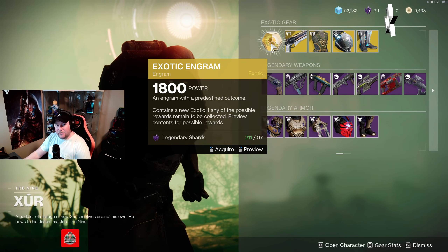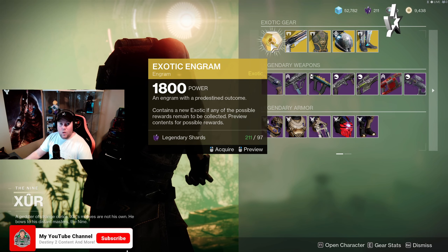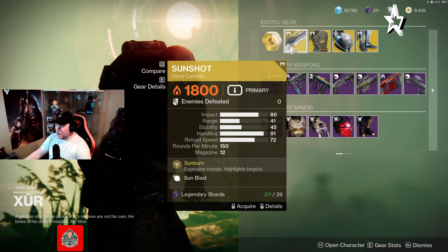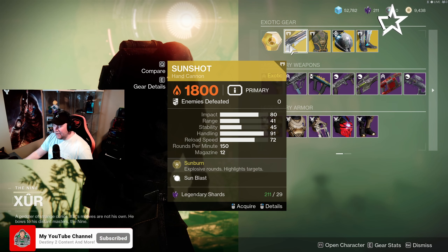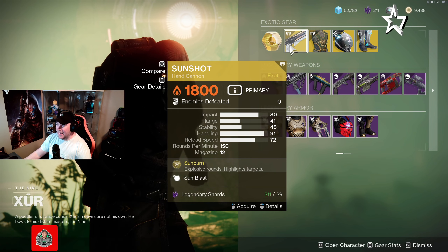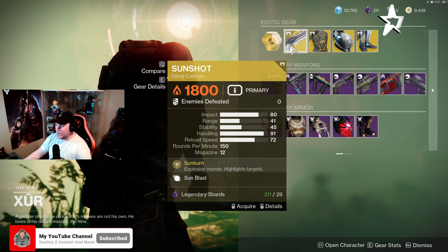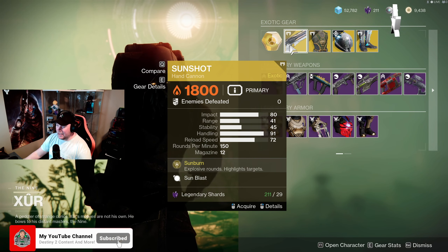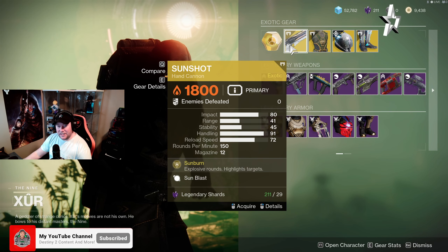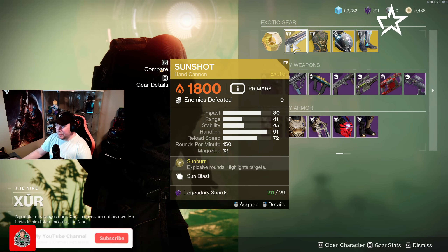As always, Xur has his exotic engram for sale — you can buy it for 97 Legendary Shards or one Exotic Cipher. The exotic weapon this week is the Sunshot hand cannon. This thing is an OG original weapon and it slaps. Even body shots really stun enemies, so it's actually a decent weapon in PvP if you want to try it out. It also makes things explode.